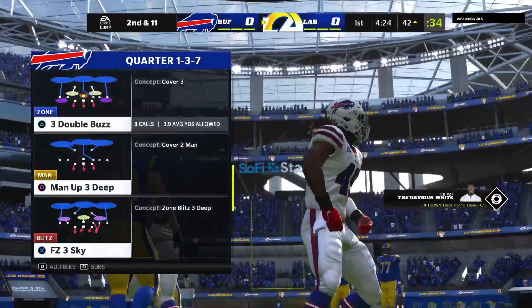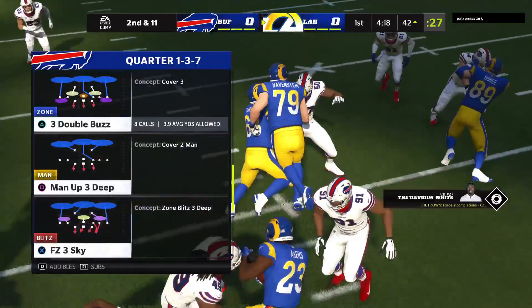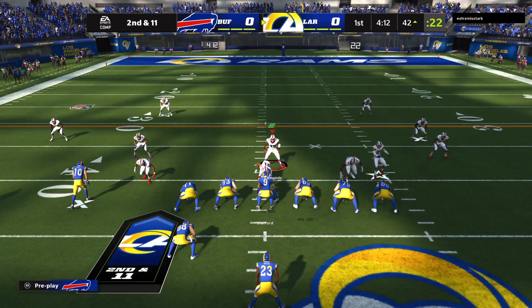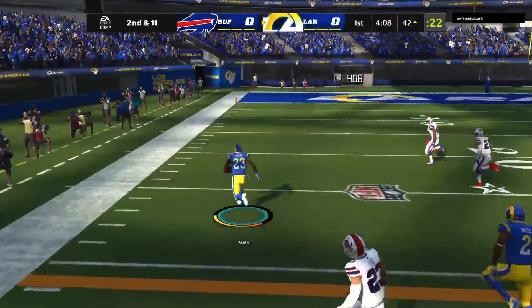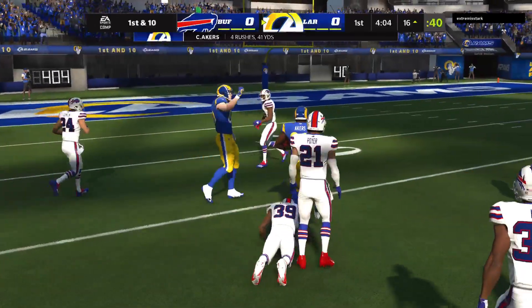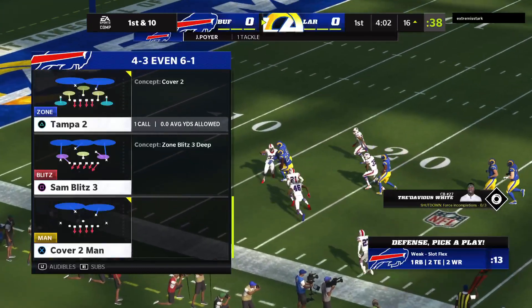Sometimes I forget how much information he has to go through before the ball's even snapped. But what a diagnosis right there — saw the play, shot through the gap like a rocket, ends up spilling it for a loss. After the loss of a yard, they'll look to push forward on second and 11. On again, this is Akers — Akers has got the first down and then some, down to the 16-yard line. 31 yards rushing for him now, only four carries. Relatively small sample size, but that's his longest run of the first quarter.